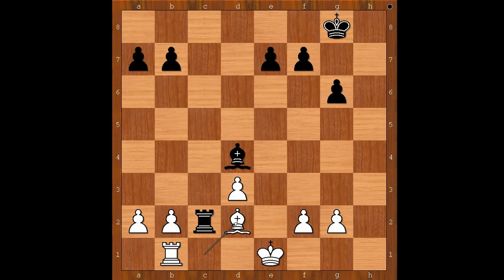If bishop takes on b2, then white wins by playing king to d1. Back to our game: bishop to d2, rook takes on b2, rook takes rook, bishop takes rook. The dust has settled and black is a pawn up in a very simple position, but the game is not over. White is hoping for a draw.